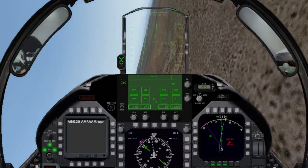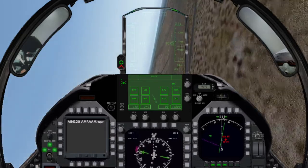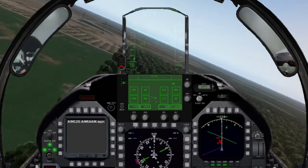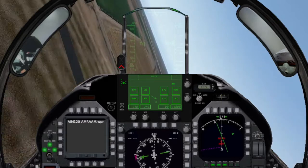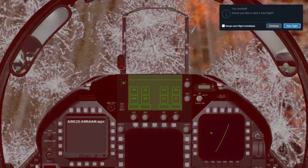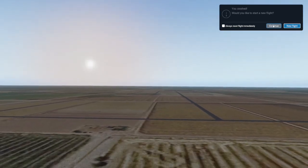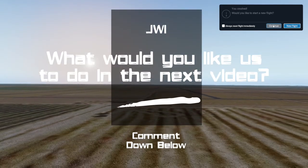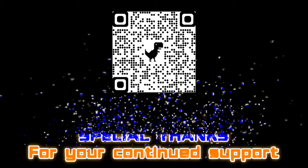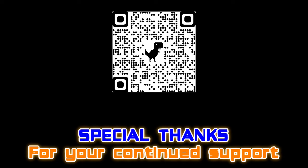But he's just far too close for Sidewinder — that's going to be tough to beat. If I had mountains I could use that to my advantage, but it's flat here. Eject! The Tomcat still has it. That's all for today, thank you for watching! To be continued.